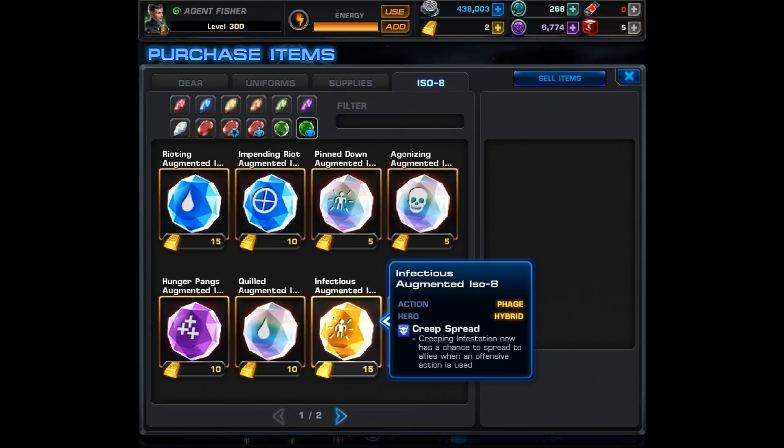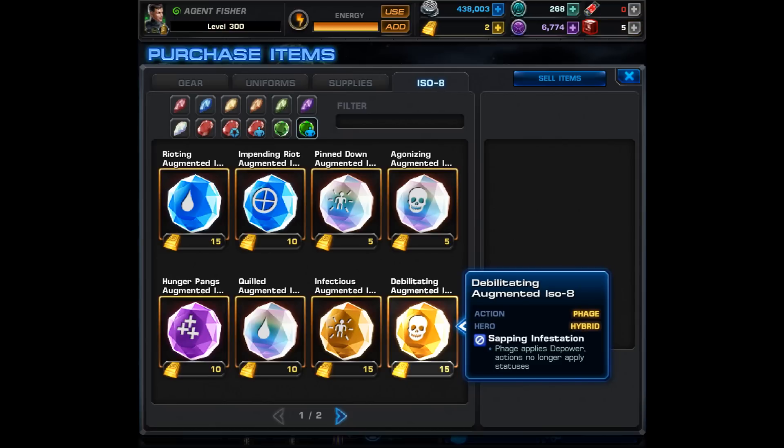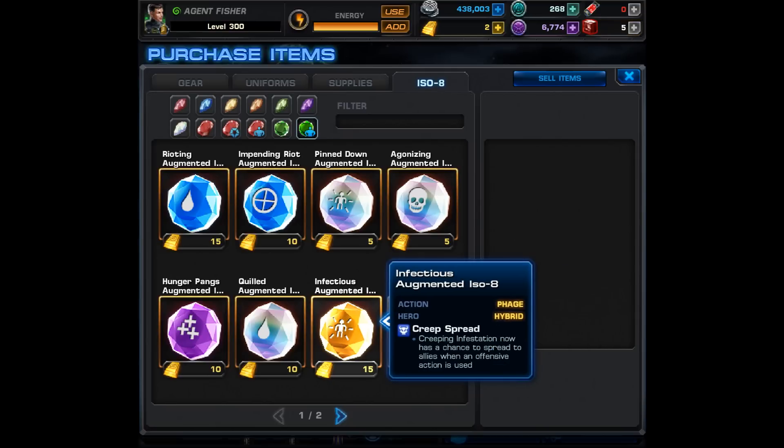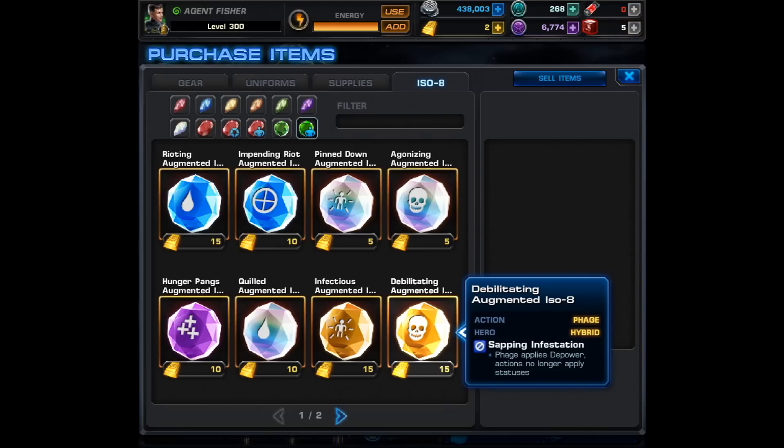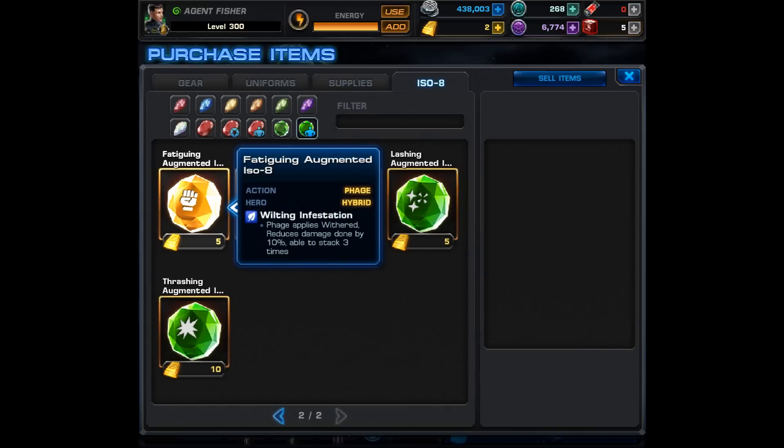The Infectious Augmented ISO-8 for Phage has Creep Spread, so Creeping Infestation now has a chance to spread to allies when an offensive action is used. Creeping Infestation causes the Hybrid infestation to spread, dealing damage and applying Pressure Points, but it's removed after a fire or sonic attack. The Debilitating Augmented ISO-8 causes Sapping Infestation — Phage will apply To Power, so actions no longer apply statuses. That is awesome and may be another must-have. The Fatiguing Augmented ISO-8 causes Wilting Infestation — Phage applies Withered, reducing damage done by 10% and stacking up to three times.